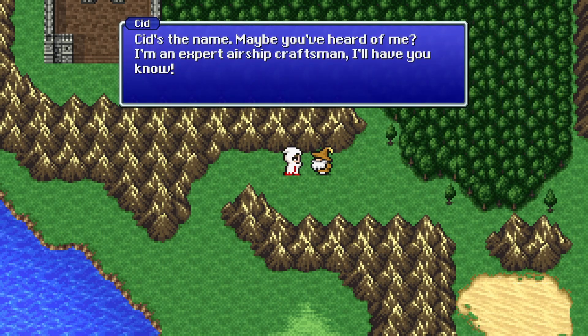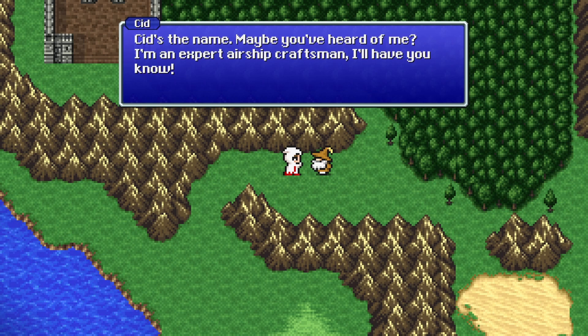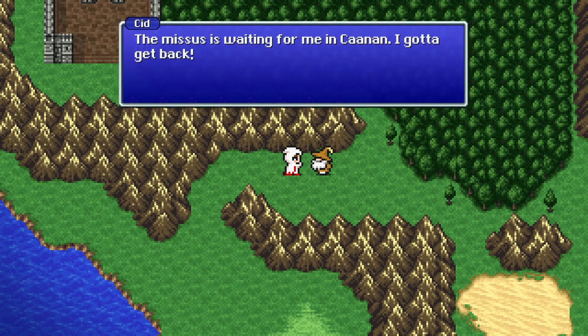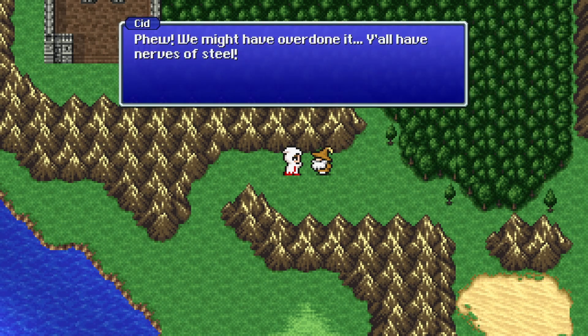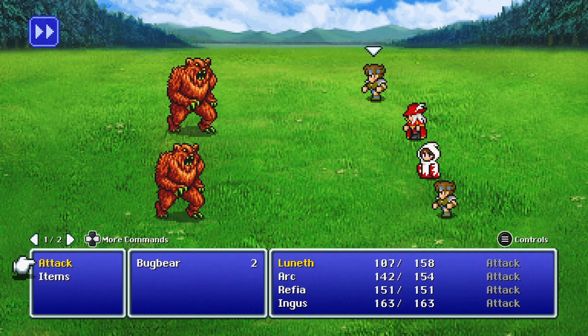Oh no — there goes our airship. Easy come, easy go. You get an achievement for that. Cid says: 'Sid's the name, maybe you've heard of me. I'm an expert airship craftsman. A missus is waiting for me back in Canaan, I gotta get back. Phew — we might have overdone it.' Now we're in the Canaan and Environs section.